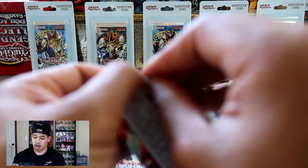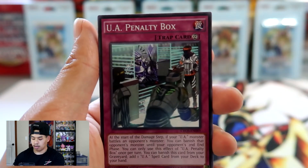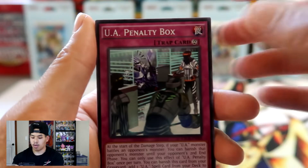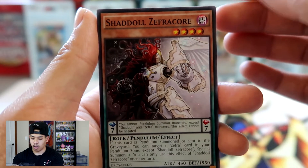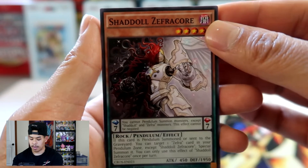Hopefully Cross Souls can come through for us. I'm definitely not going to get used to opening these packs with the cards facing this way and already spoiling it. My brain is engraved in the way we open Eternity Code and Ignition Assault and stuff, so sorry about that guys.